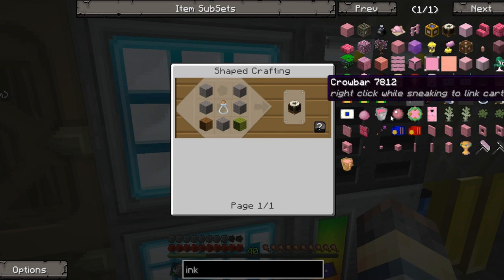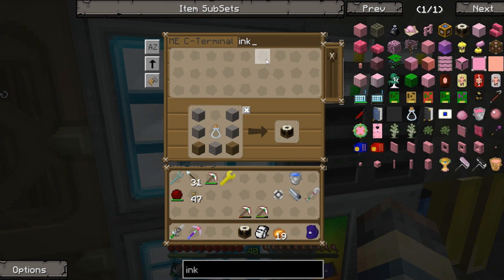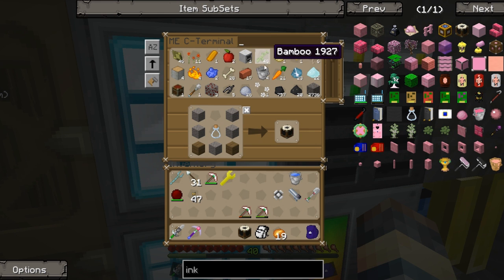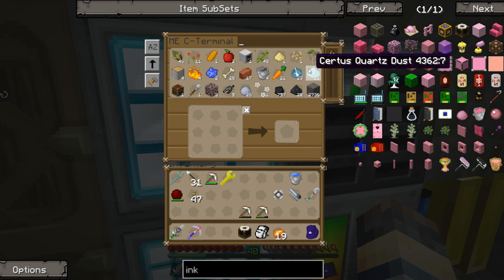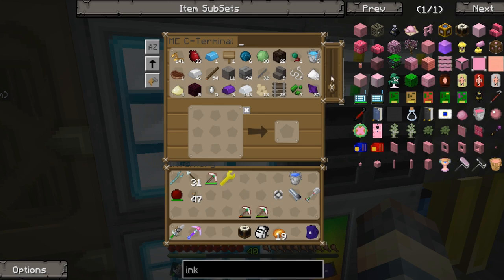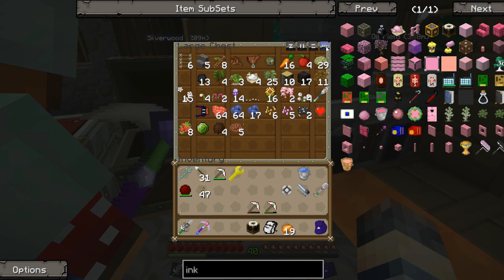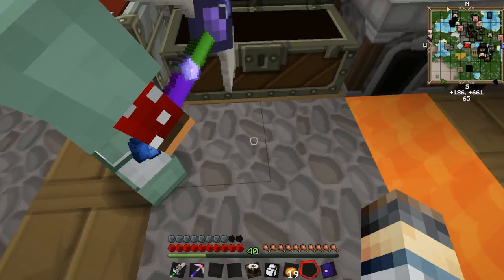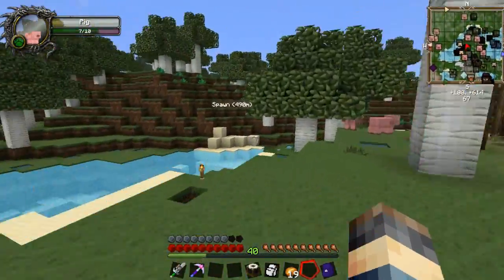Okay let's try this again - ink mixer, bam! Do we have any actual ink? We don't. Do we have any dye we can use? I see some tulips, glow flowers, clovers. Let's just go get some - we're gonna need some dyes. I'm sure it's not gonna be hard to find some kind of flower and we can get everywhere really fast. This is gonna take some getting used to!